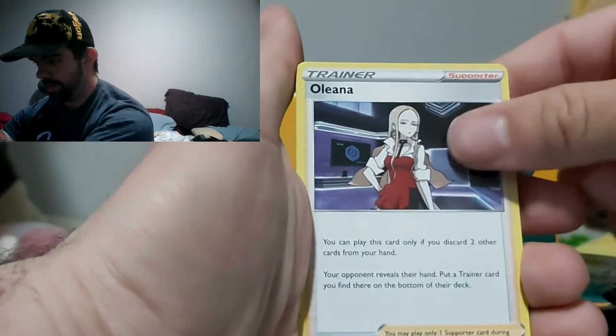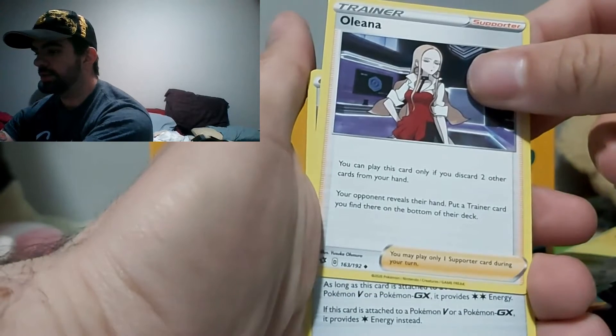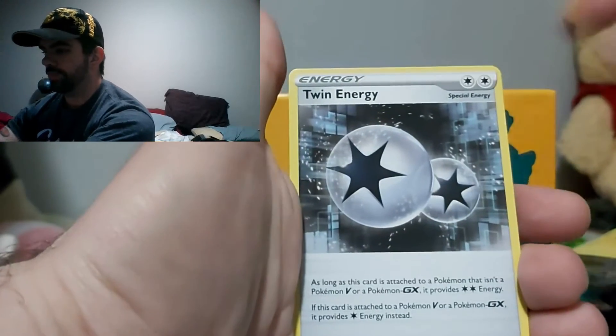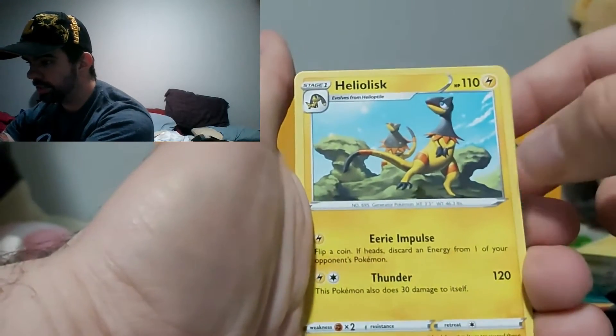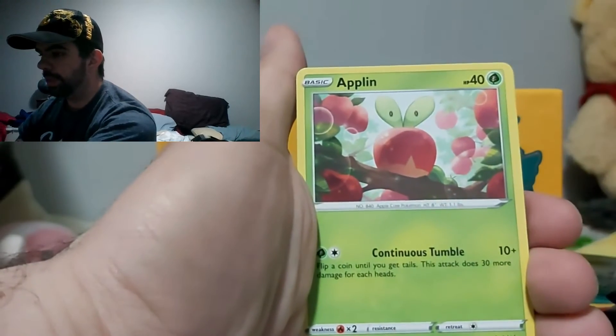Alright — Elena. Play this card only if you discard two cards. Twin Energy! Heliolisk — that's cool, they're just sunbathing.